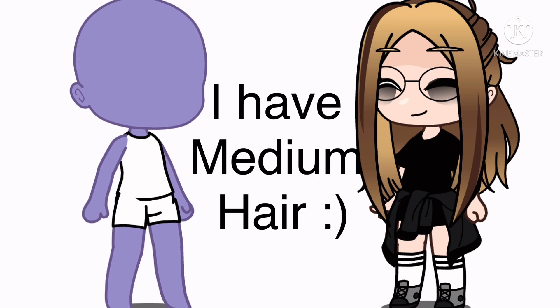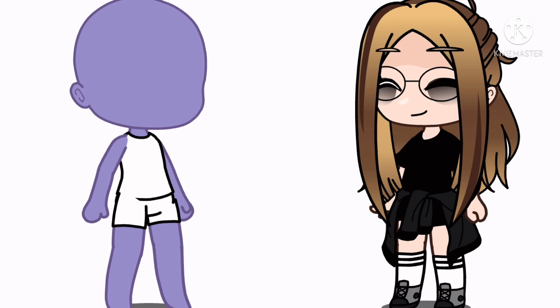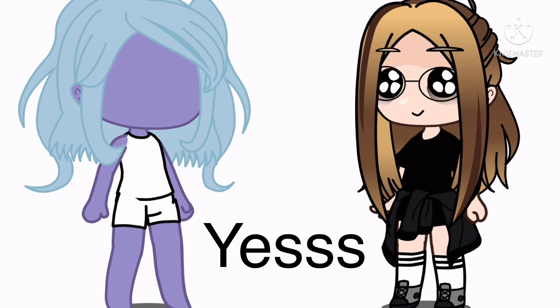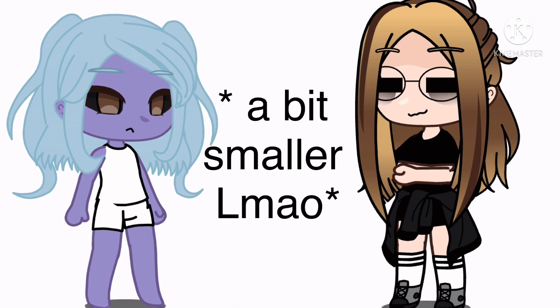If you have short hair in real life, add long hair. If you have long hair in real life, add short hair. And if you have medium hair in real life, add your hair half up, half down. If you have blonde hair, make your hair a light color. If you don't have blonde hair, make your hair a dark color.